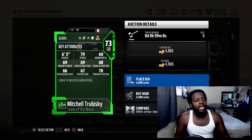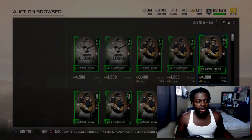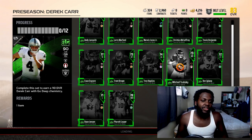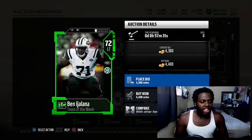We do gotta cut EA some slack because it's just the beginning of the month - they're gonna get better cards and better stats in the long run. You shouldn't expect a lot in like the first Team of the Week, you know what I'm saying. Alright, then we have Ben Ijalba...